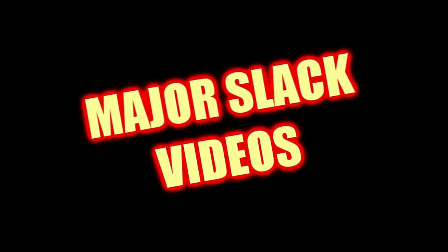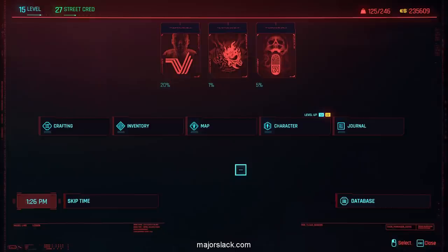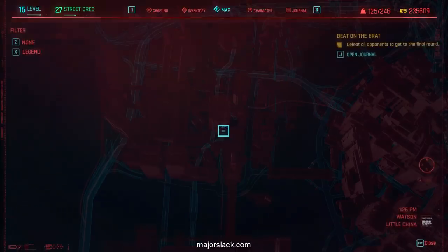Alright, let's start with the basics. The Comrade's Hammer — you cannot buy it, you cannot find it, you have to make it yourself. In order to make it, you're going to need the crafting spec. The crafting spec can be found in Arroyo, and I'm going to show you exactly where it is.